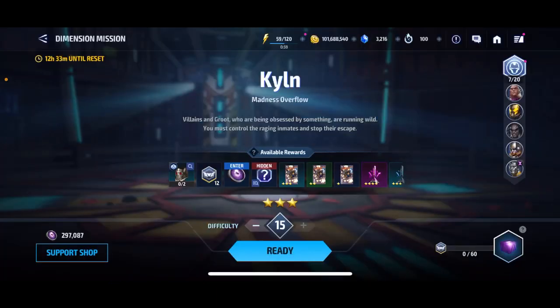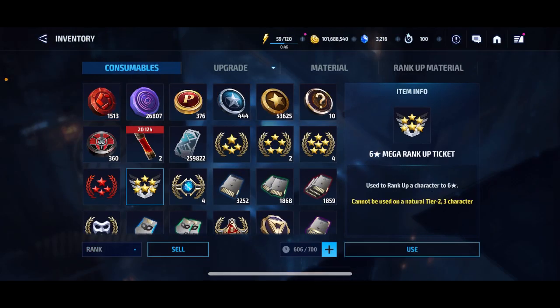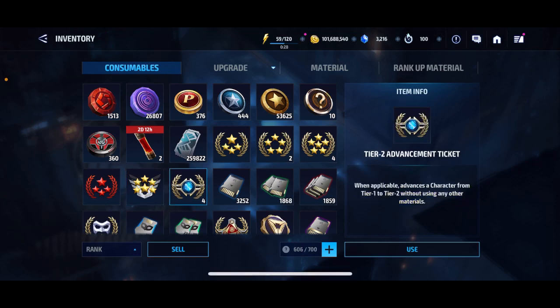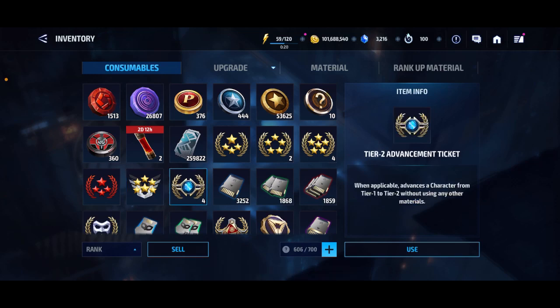Once you have him at one star, you're probably wondering what to do next to get him to level 80 or tier 4. From there, you'll need a six-star mega rank-up ticket, which you should have sitting around since we get them pretty frequently. Use that on Professor X. Then wait — or use one you already have — for a tier 2 mega rank-up ticket. With that, you can get Professor X to tier 2, play him in World Boss Legend, unlock his potential, get him to tier 3, and then level 80 or tier 4. That's the basic, free route — the most time-consuming, but also the easiest because it costs nothing. You just have to play the game.